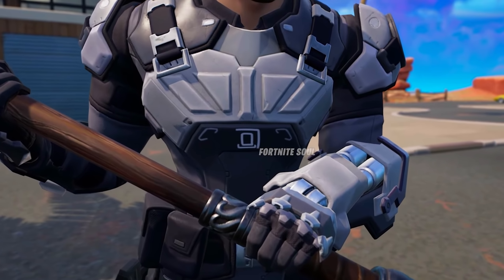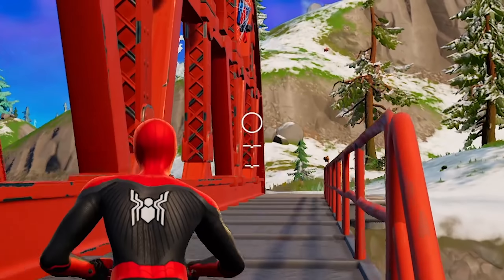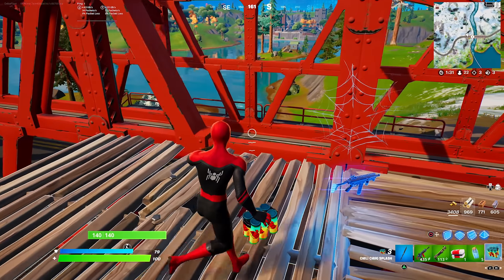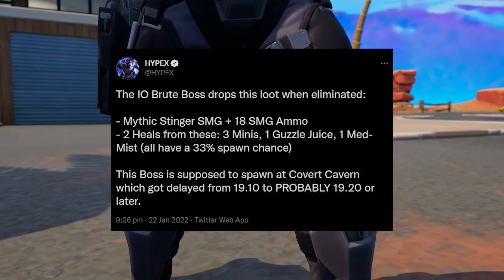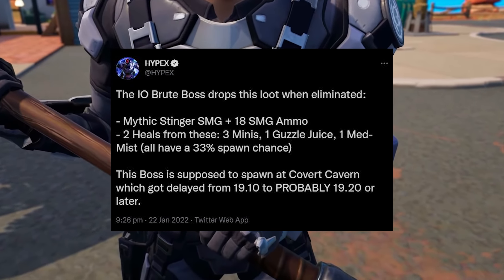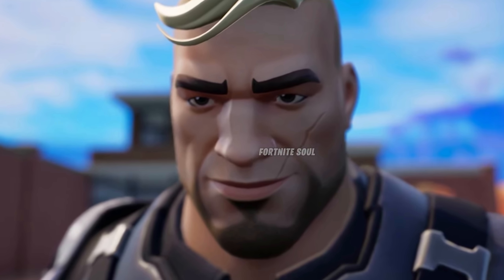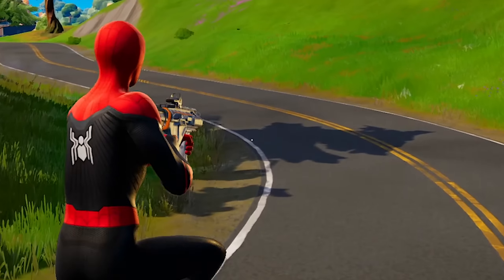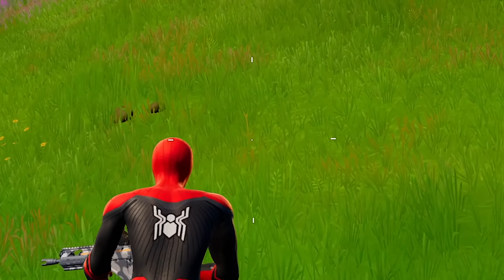Here is the brand new boss — I think he'll be called the Brute Boss, very close to Brutus. There's a tweet from Hypex: the IO Brute Boss drops a mythic Stinger SMG plus 18 SMG ammo, two heals from three minis, one Guzzle Juice, and one Med Mist — all with a 33% spawn chance. This boss is supposed to spawn at Covert Canyon, which got delayed from update 19.10 to probably 19.20 or later. Next Tuesday could be the day.